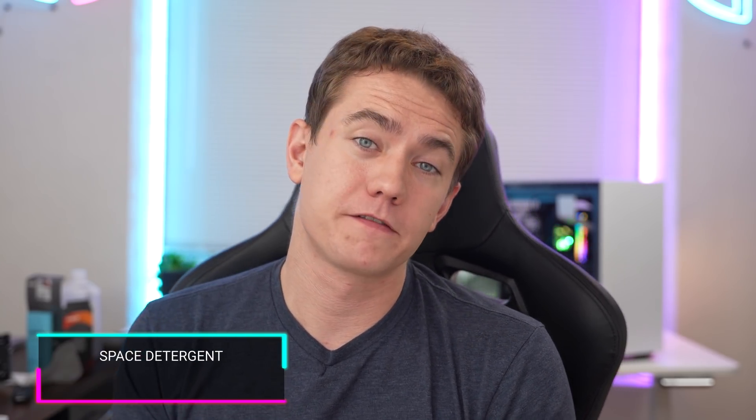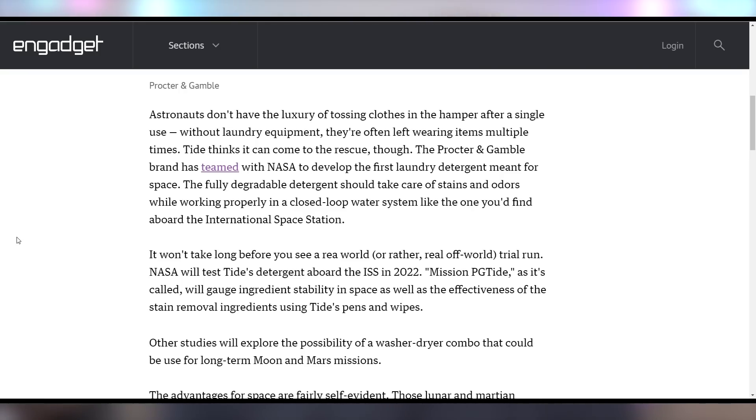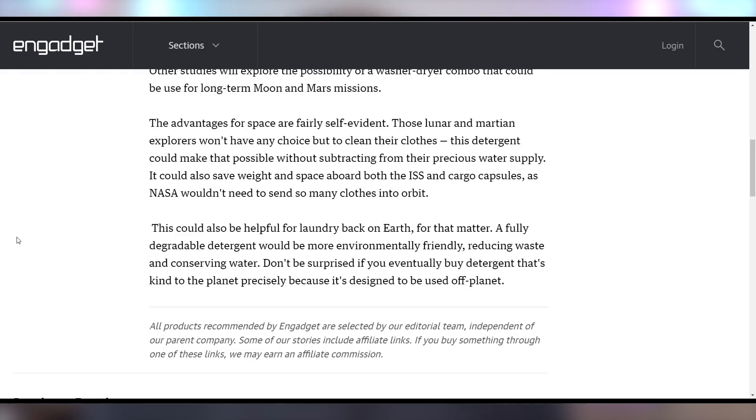Astronauts are about to sell their soul to Tide, because they're going to be the first people to use Tide pods in space. Tide is developing the first laundry detergent for space use that's completely biodegradable, especially in a closed-loop water system. It'd be really neat if Tide could take this and not just make it for astronauts, but bring it back down to Earth and make something that's fully environmentally degradable for regular humans. That'd be dope.